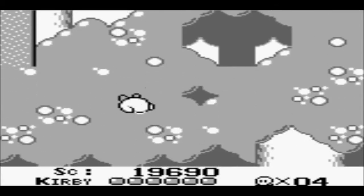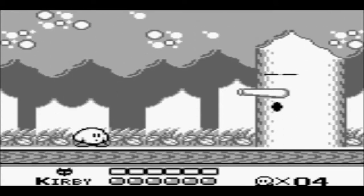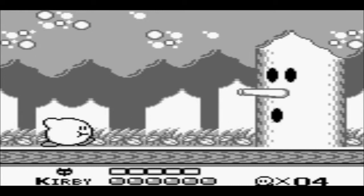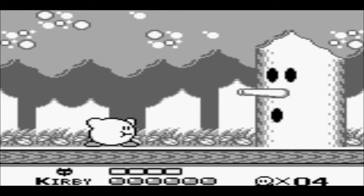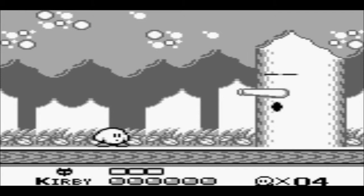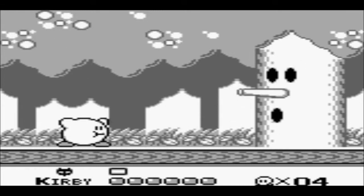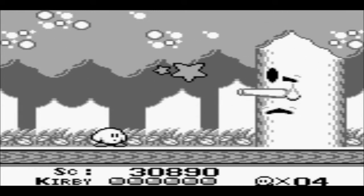And here we have our first boss. This boss I know exactly who this is — this is Wispy Woods. It's very simple. All you gotta do is spit apples back at him and avoid his wind. And there we go.